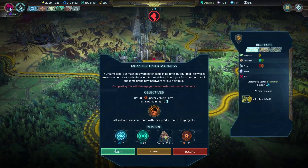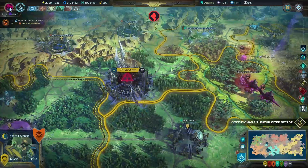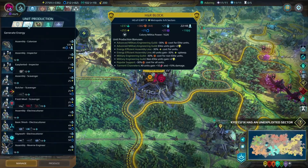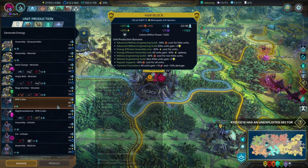Message from spacers — they want me to build some crap for them. Well, I'm not going to do that here because this is where I make units. So what do we want to build?